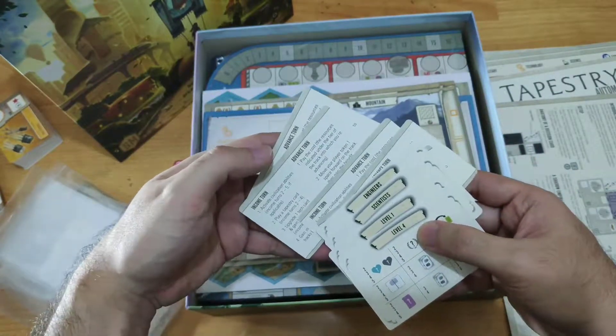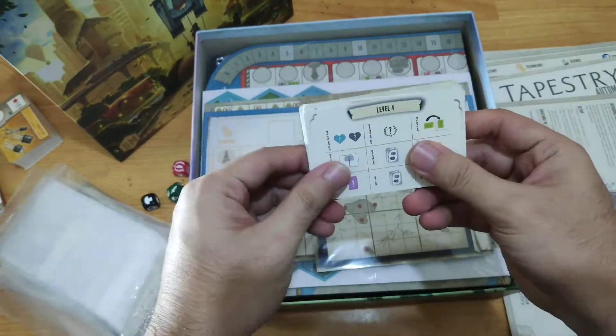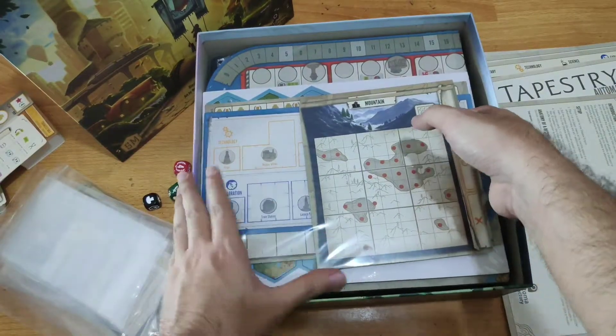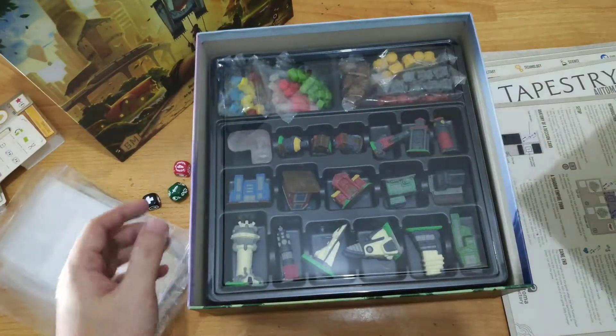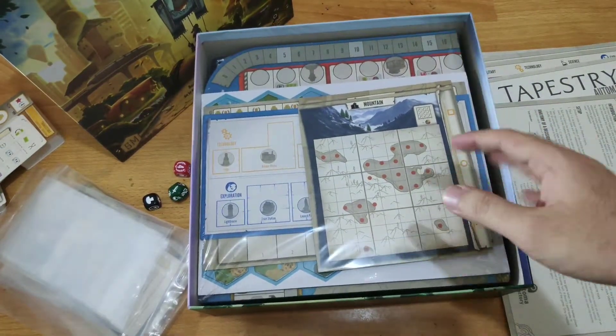Lastly we have what look like level-one reference cards for each player, which seems really useful. With that done we can look at the rest of the components.